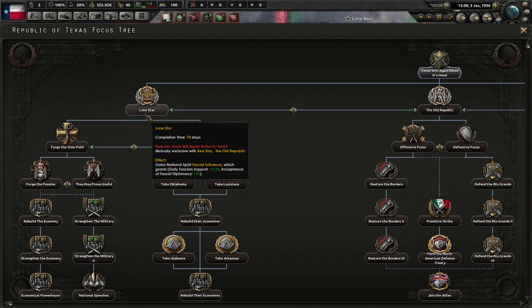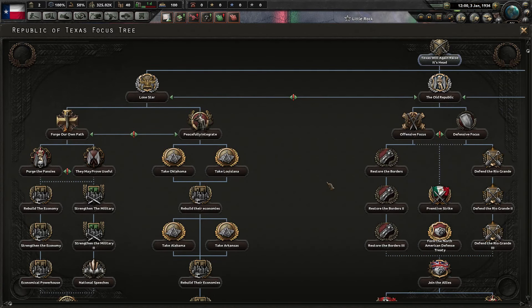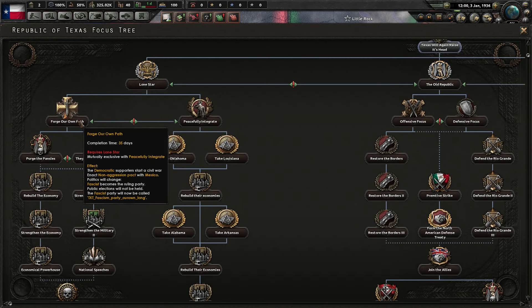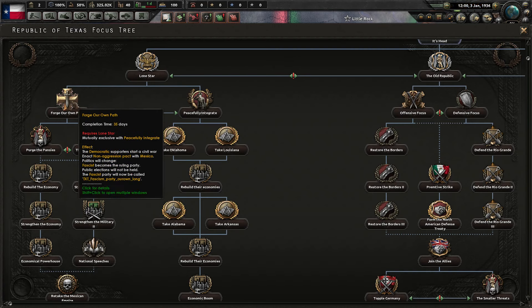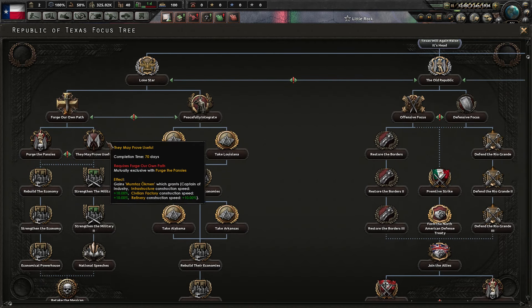So let's look through that focus tree before we get started. I did a test playthrough. From left to right, your first one here is your fascist option, Lone Star, which kind of goes down into two separate paths. You could forge your own path, and then this option actually triggers a civil war. Pretty basic civil war. I don't know why, because you also get a pop-up that allows you to just turn fascist — so I don't know why you need a civil war to go fascist when you're already fascist.